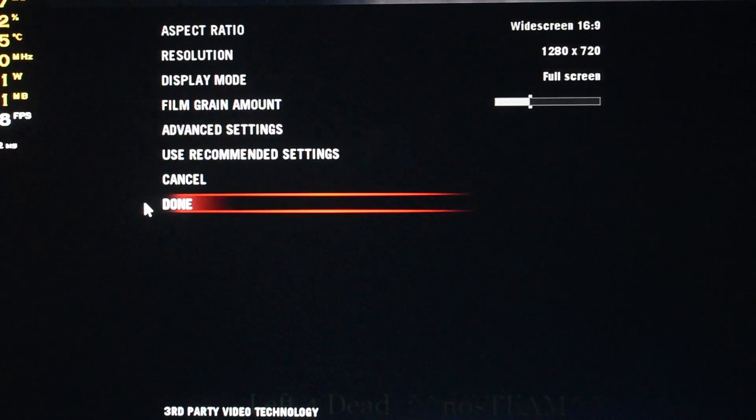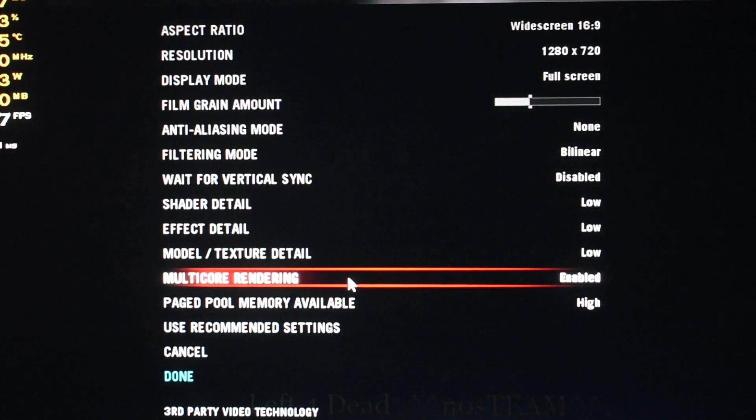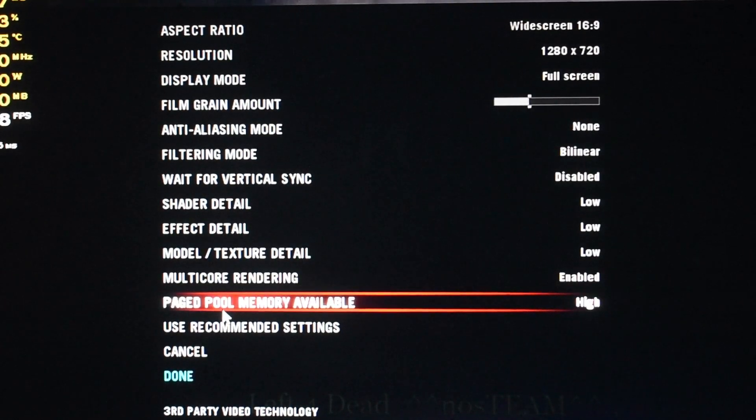So as you can see we are in 720p with the lowest possible settings — not even that is on, because of the CPU getting maximum performance. Page pool uses more RAM. We got 2 sticks of 4GB RAM and we got 256 megabytes of VRAM.